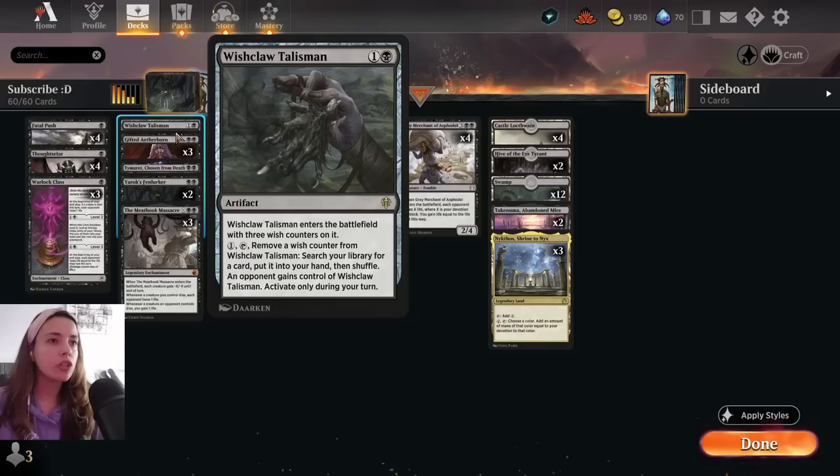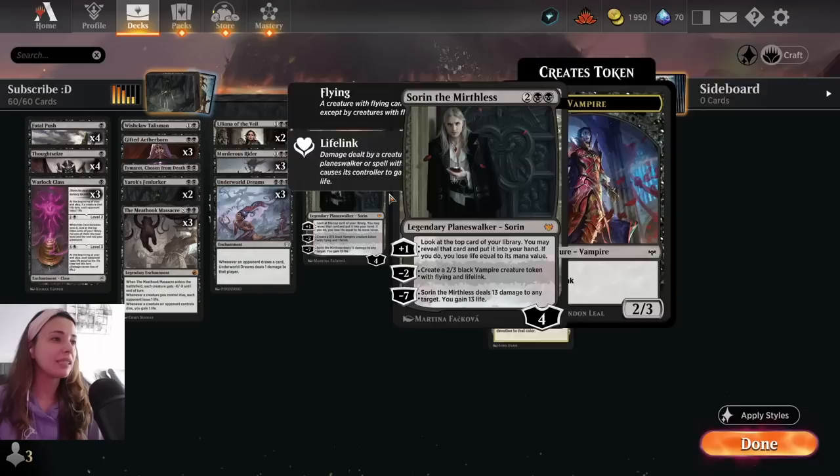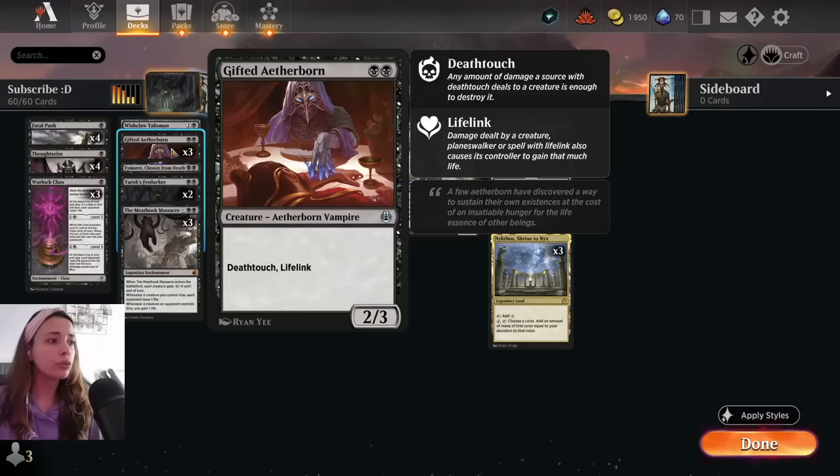We have a Wishclaw Talisman. This card is situational, but sometimes you really need the Grey Merchant to finish the game. The idea is to only play it when you really need that Grey Merchant, because otherwise we are going to give the Wishclaw back to our opponent and they can find answers as well. The ideal situation is that you have this on the board and at least six mana to go get your Grey Merchant of Aspodel.